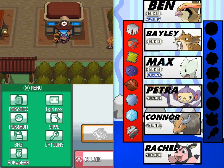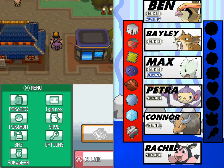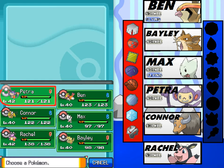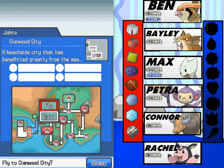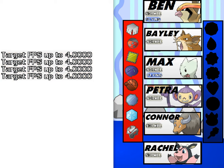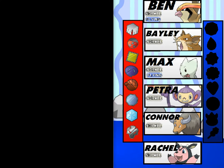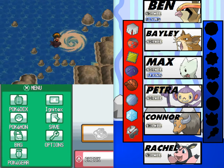Yo, what up dogs, ignitex here coming at you at extreme speed with episode 33 of Pokemon Soul Silver normal monotype. Last time we took on the Kimono Girls in Ecruteak City, and now we will be going over to the Whirl Islands to face off against the legendary Pokemon Lugia. That's right, finally after all this time we can have a big flashy showdown with this game's signature legendary Pokemon — and I went and forgot to buy repels.